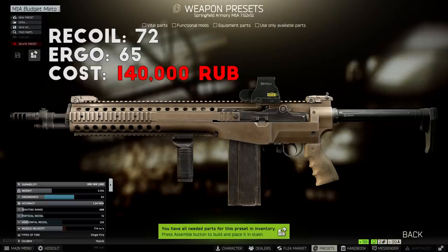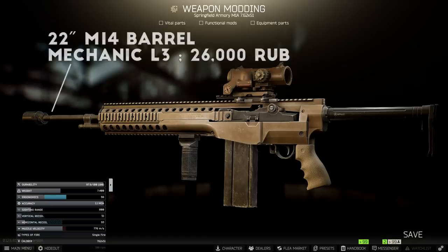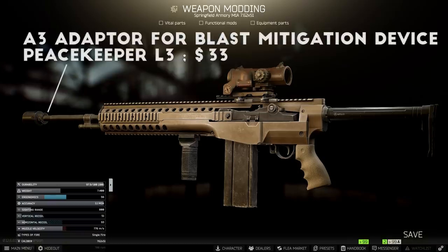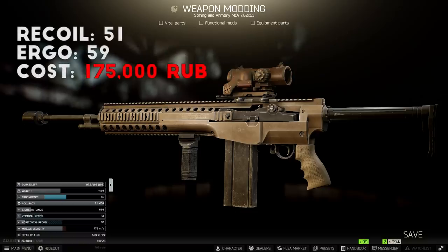I've been surprised at how well this build works — it's got great recoil stats for a short M1A, and the reduced length makes it a lot easier to handle in close quarters. If you want to take this build a step further, for about 30k extra you can bring the recoil down by another 20 points. Grab the longer 22-inch barrel from Mechanic Level 3 at about 26,000 rubles, then go to Peacekeeper Level 3 and buy the A3 adapter and Lantac blast mitigation device. These two parts work with the Lantac Dragon Compensator for insane recoil control, bringing the build down to 51 recoil and around 59 ergonomics for about 175,000 rubles total.